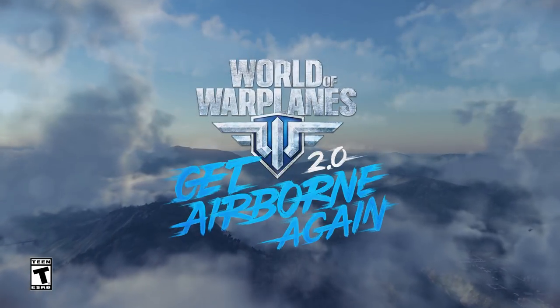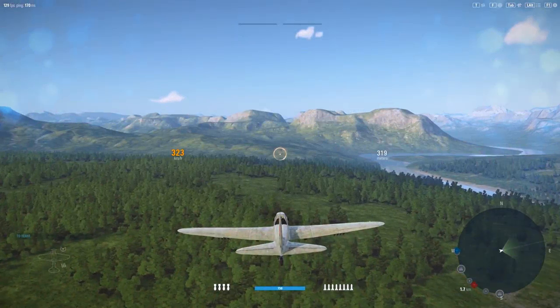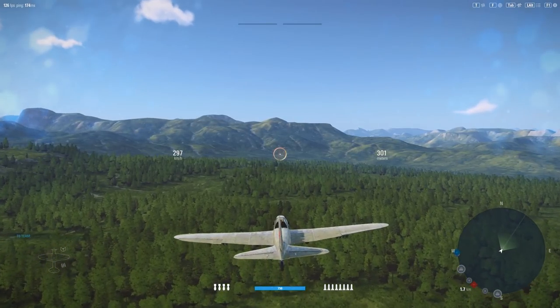Welcome to World of War Planes. To control your plane, use the mouse cursor to point where you want to go. The plane will automatically change direction to realign with your cursor.